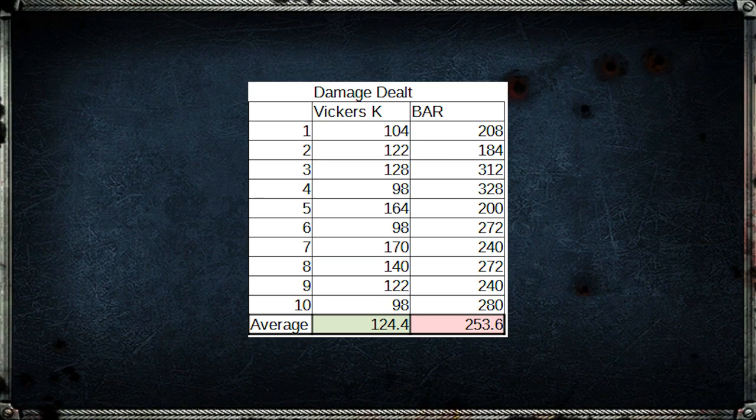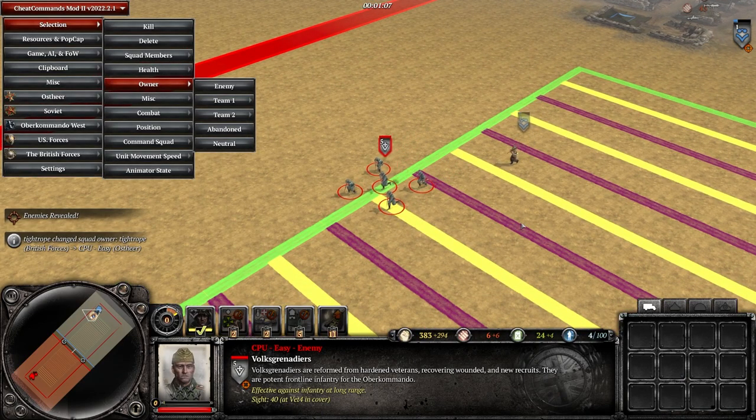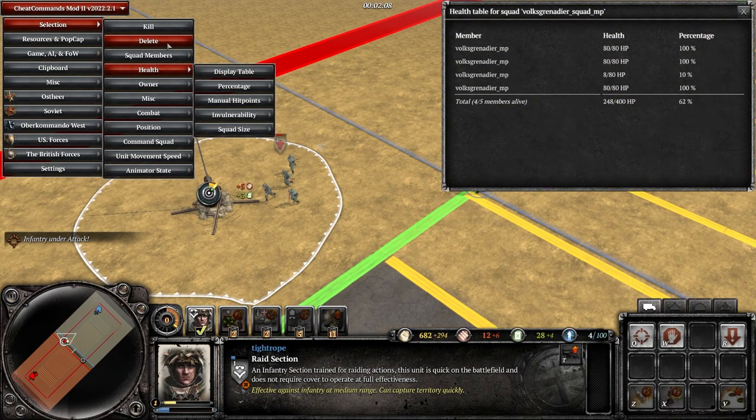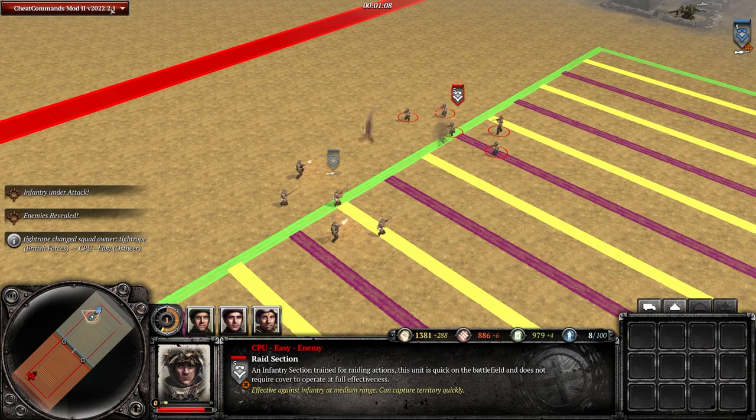Looking at the results, the Vickers K does around half the damage of the BAR, so its moving performance appears to be severely compromised by that mistake. As a point of comparison, I also did a few tests with the Raid Section, since they can upgrade to the double Vickers K. After six tests, the Vickers K is actually a slight downgrade when it comes to moving performance over the regular rifle that the Raid Section has.